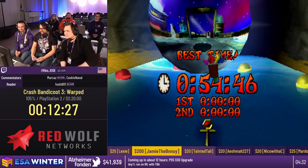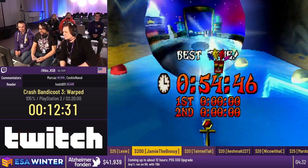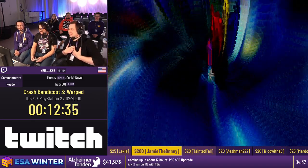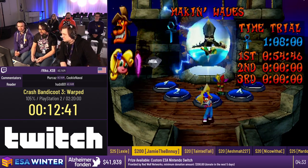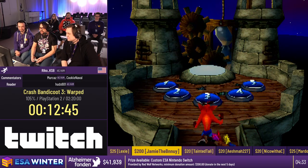Thank you everyone. This is like an ongoing debate — me versus the rest of the Crash community as to who's the better character, and apparently I'm the only one who likes Coco. And Crody. A lot of runners choose to do the Toad Village time trial much later in the run because it's one of the only ones without a triple mask, so it's only really used to replenish masks. Since I didn't leave Making Waves with two masks, I came here anyway.